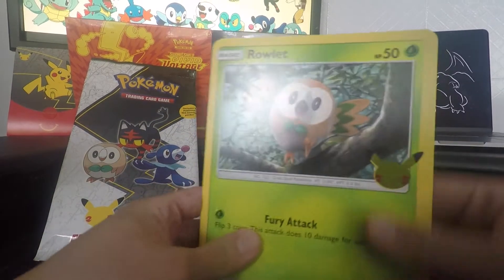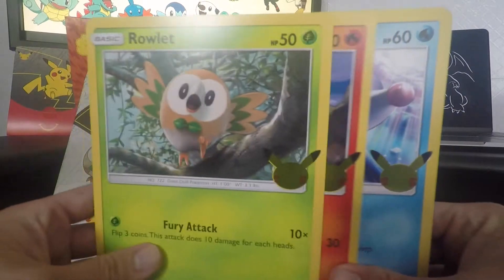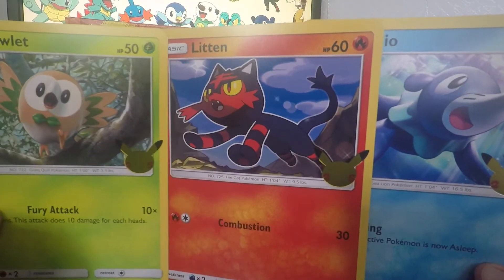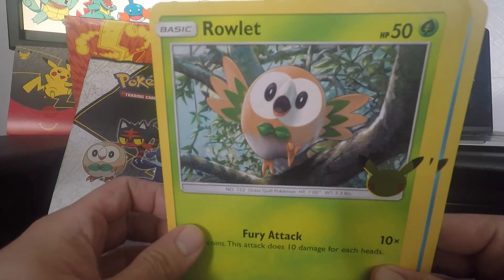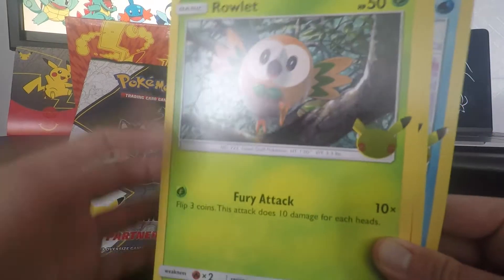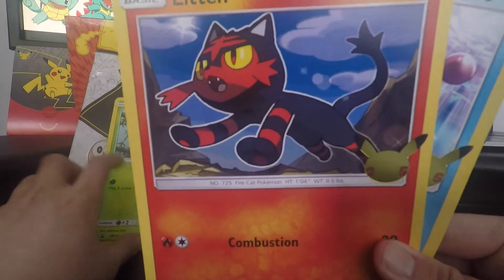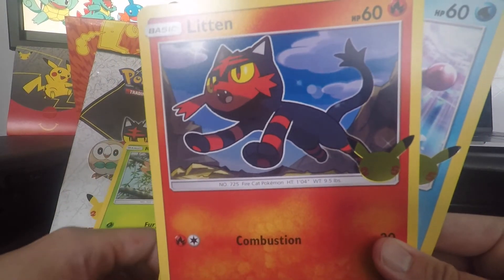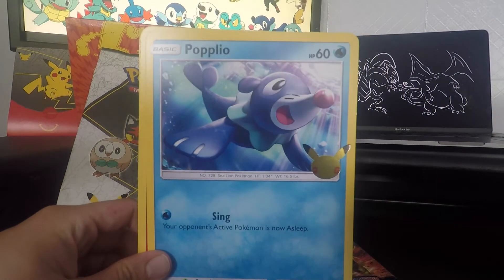So you get the three Jumbo cards with Rowlet, Litten, and Popplio, and you can see quite beautiful art. Rowlet is very surprised with his little fury attack — massive card. Litten here just jumping, quite basic stance, and Popplio under the sea just like Little Mermaid.